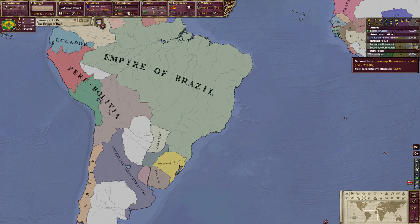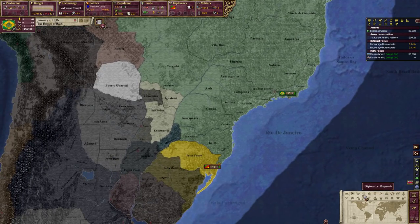Alternatively, use the region map mode with shortcut T to look at where the states are. This national foci percentage shows what percentage of the population of those regions are bureaucrats, and shows your state administrative efficiency. In Rio de Janeiro we have 43.1% and in Bahia 43.8%. As soon as state administrative efficiency hits 100%, the percentages will turn red to let you know you don't need more bureaucrats — put them somewhere else.